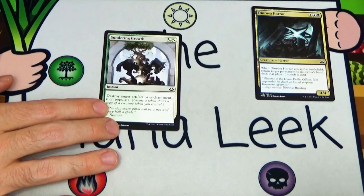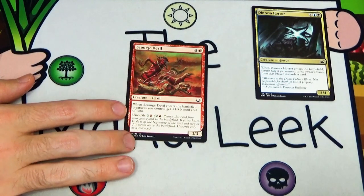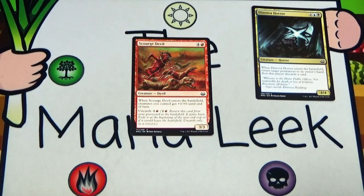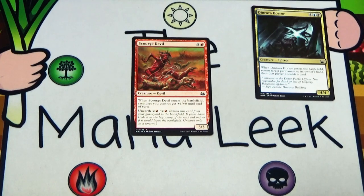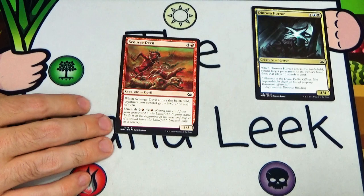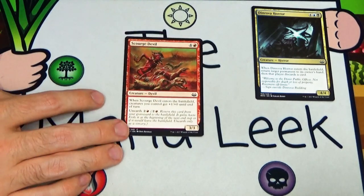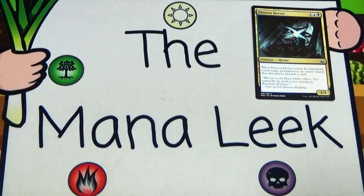Scourge Devil is up next — four and a red for a 3/3 Devil. When it enters the battlefield, creatures you control get +1/+0 until end of turn — half of a Trumpet Blast. You can unearth it for two and a red, bringing it from the graveyard to the battlefield with haste, then it goes away at end of turn or the next time it would leave the battlefield. Not great — it's fine but really mediocre, very much a 23rd-card in red decks. The unearth is just kind of a bonus.